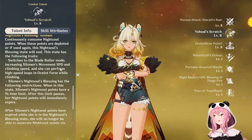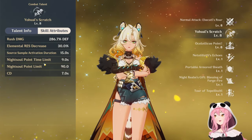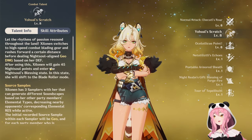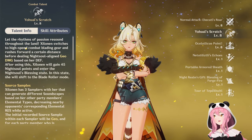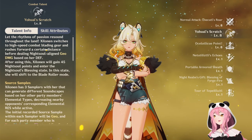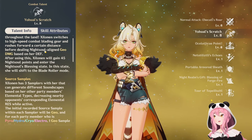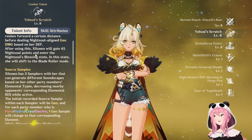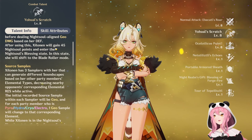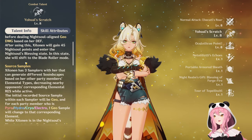Holy, they really need to work on these skill descriptions - that's a lot. Let's break it down. So 'let the rhythms of passion resound throughout the land' - Zilanen switches to high-speed combat blading gear and rushes forward a certain distance before dealing night soul-aligned geo damage based on her defense. After using this, Zilanen will gain 45 night soul points and enter the night soul's blessing state.